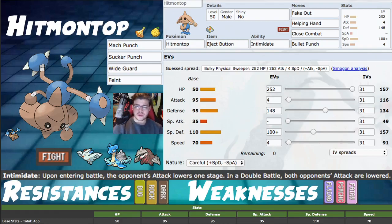Some other item options if you don't want to use Eject Button are things like the Aguav Berry, Figy Berry — the Pinch Berries essentially — and then Sitrus Berry. You can also use Roseli Berry to minimize on that Fairy knockout, and the Wacan Berry for Flying. Super effective damage halving is pretty solid in general.